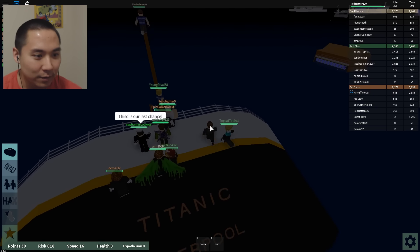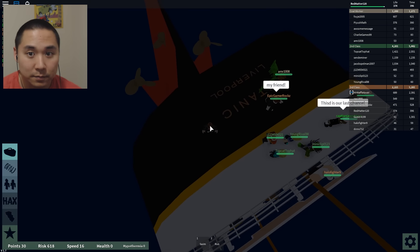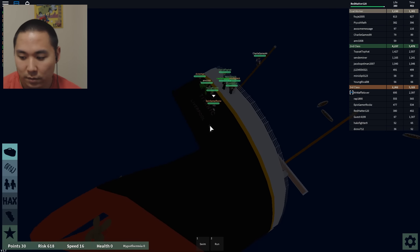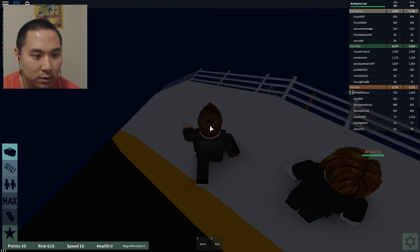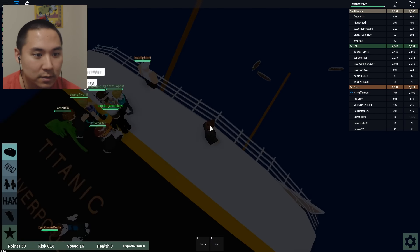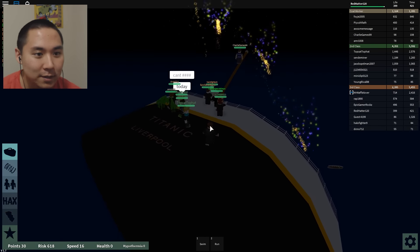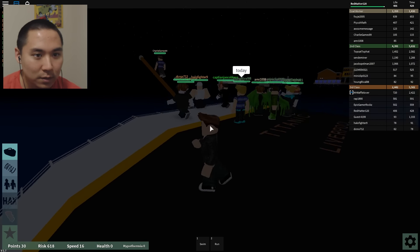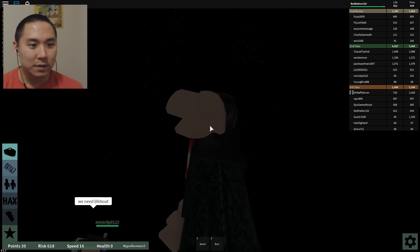It looks like only three lifeboats actually made it out, which is kind of bad. I can't imagine how many people are on this server right now, but definitely not everyone made it. This is the Titanic Liverpool — sails from Liverpool. Don't want to rock off the edge — not yet. Look at the stars! Oh, it's fireworks. That's exactly what we need — another ship to come and save us, Hatters. But I don't think anyone will come in time. Those fireworks are pretty cool looking, so we'll just look at those until we die.